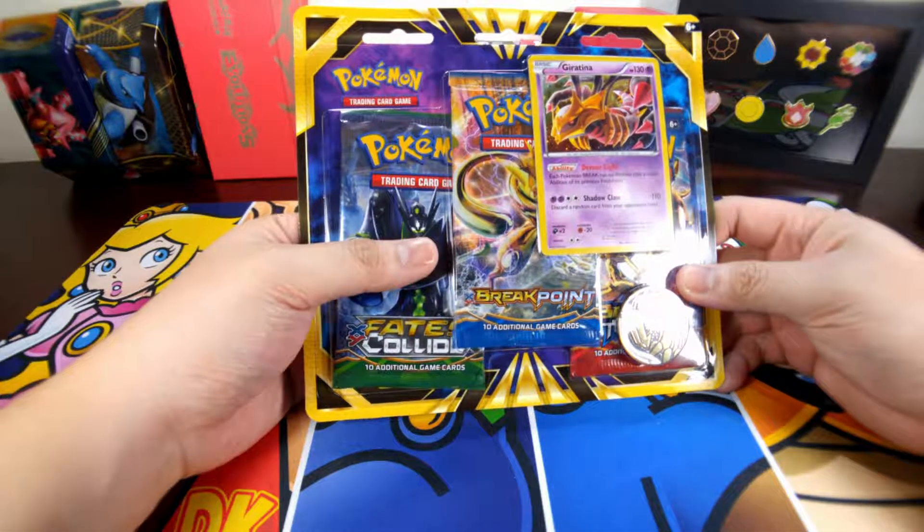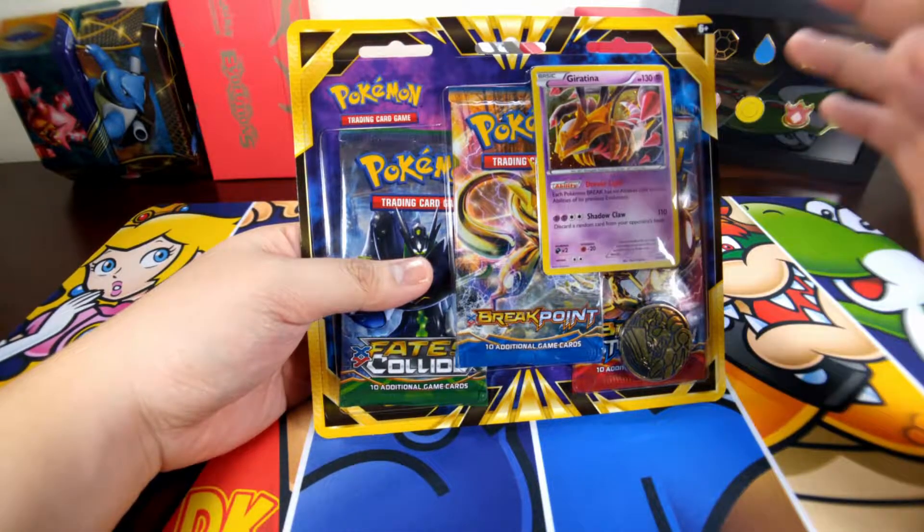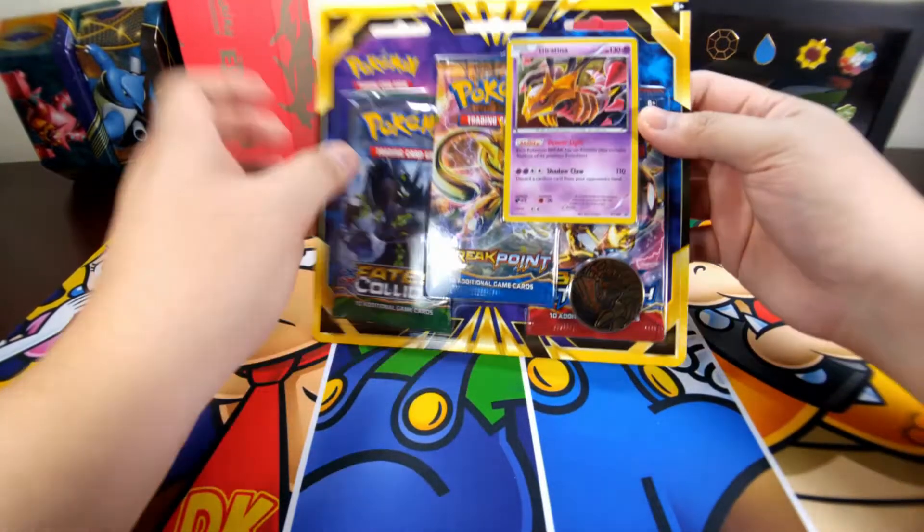Last time we got decent holos but no EX in them. So maybe this time we can get some EX. Let's start.